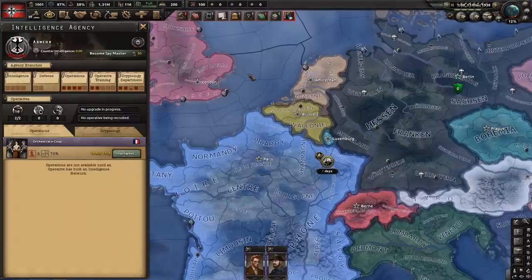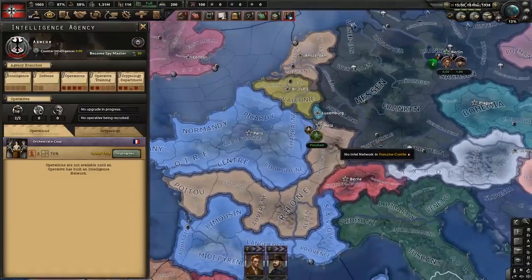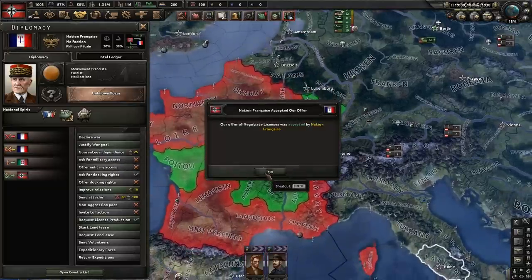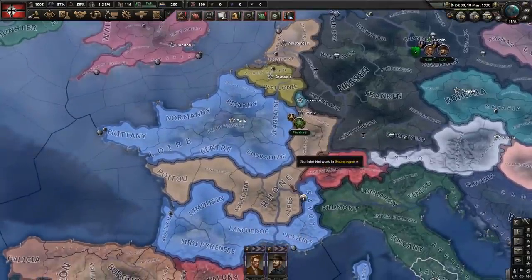The coup is almost finished being staged. We just need to wait one day — and it's finished. Now you can click on it, it says it's in progress. The coup worked — there has been a civil war sparked. You can negotiate licenses with whoever, because you kind of staged it and helped them a little bit. Sometimes the AI is more likely to accept. Then you can look at their license production and so on.